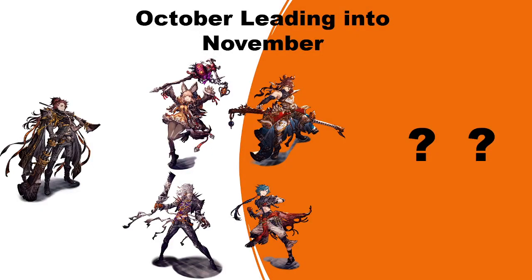Moving into October — remember this is speculation, nothing is absolute. We do know that Jaden will be coming sooner or later; he is probably our 100-cost unit for October, pushed back a little due to Lara Croft. Based on last year, around halfway through October we got the Halloween units — Halloween Lila and Ryu — so we can expect those to return.